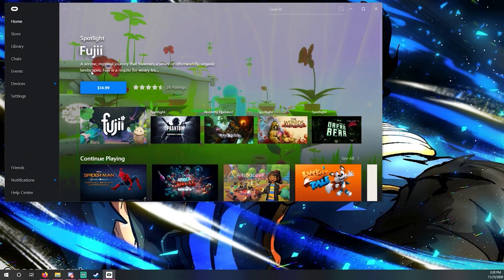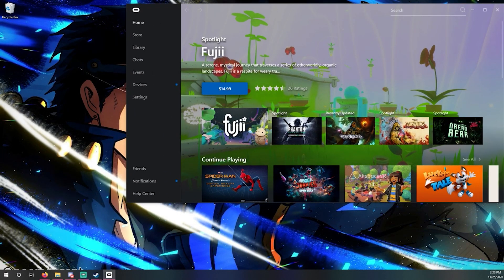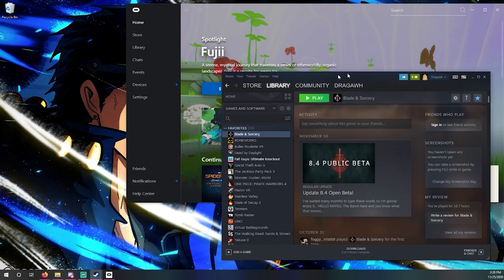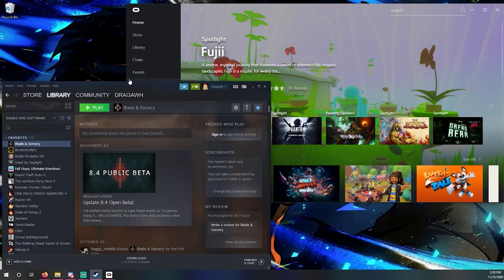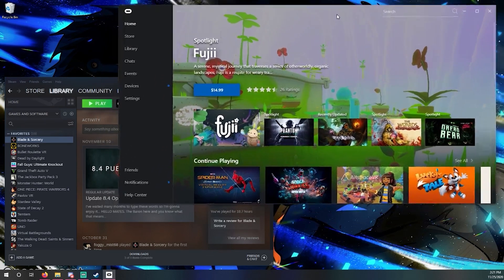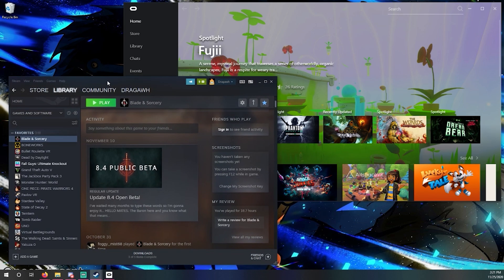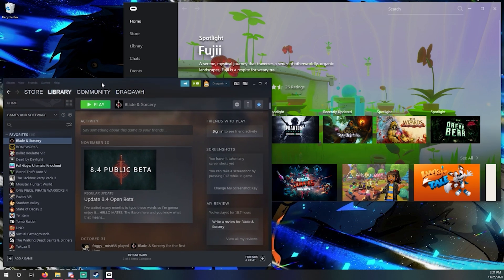You want to install some mods? I got you. You can install it on the Oculus app or on Steam — either is fine. If you have an Oculus Quest with Oculus Link connected to your computer, or if you're wirelessly connected to your computer, it also works as long as the game is installed on your computer.